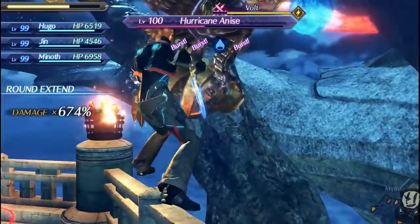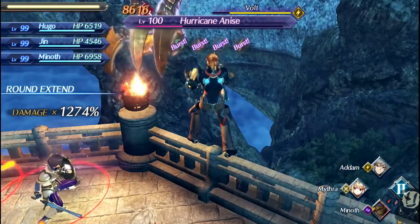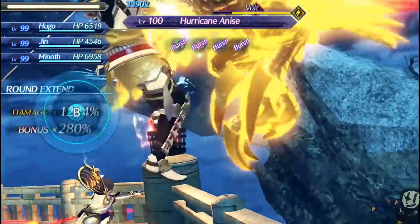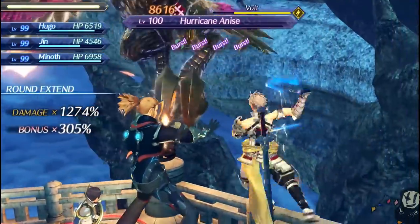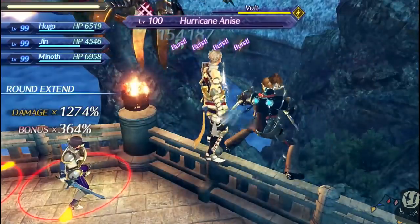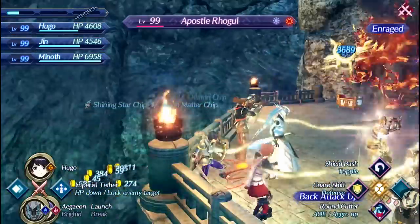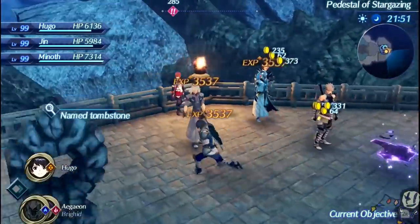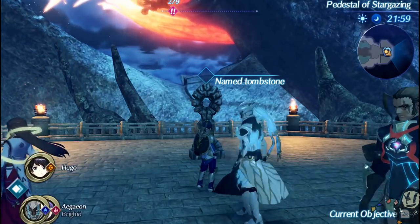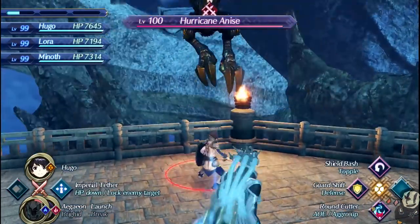We're going to use Team Hugo to finish this off. Aegean's Orb Enter means Jhin weakens it a little further since Laura is not a Fire element, which is fine. Switch to Minoth and Minoth gets the full burst animation — just like that, Hurricane Anise is dead. For the leftover enemies, immediately activate Imperial Tether and build up a level 1 special, then switch to Brigid and do the level 2 for the Volcano. That damage over time really helps overall damage output.